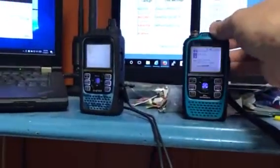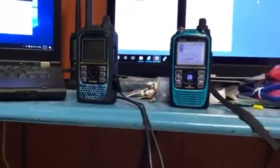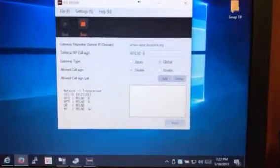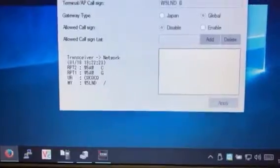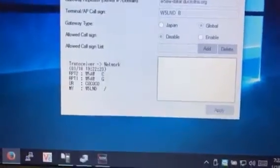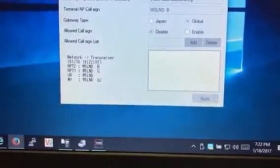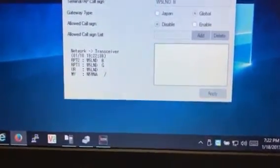It's kind of hardcore — you can't hear anybody else on the repeater, but it does work. I have it running on a Windows 10 machine, and there it is — whenever I key it up you can see the network information. W5LMD on the W5AW.